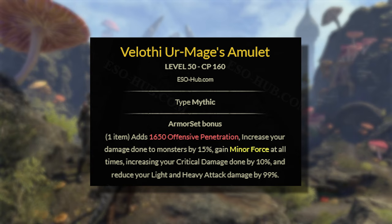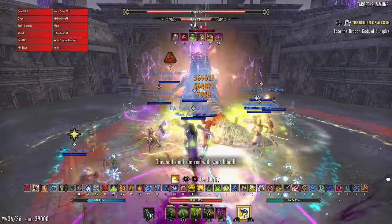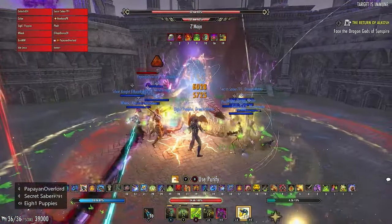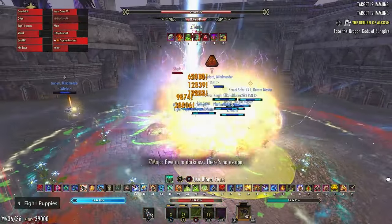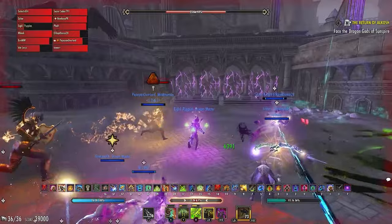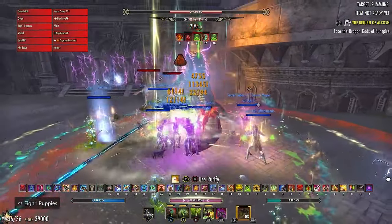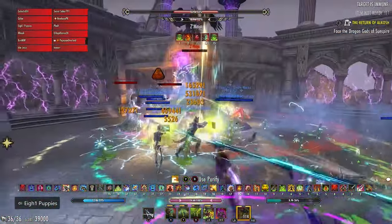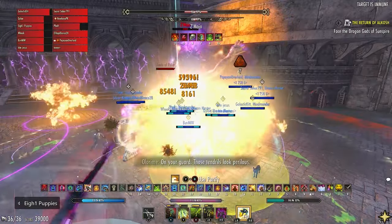Our mythic for this build, the Velothia Mage's Amulet, is a pretty strong set that offers a decent bit of penetration, minor force, but most importantly a 15% damage done increase. This is at the cost of your light attack damage, as the amulet reduces light attack damage by 99%. Since we have a 5.5 second channeled spammable, we will be light attacking way less on the Arcanist compared to other classes — our light attacks only make up 2-5% of our overall DPS output, meaning the tradeoff is only a couple percent, making Velothia far more worthwhile.